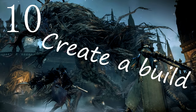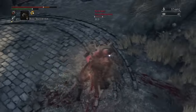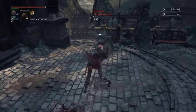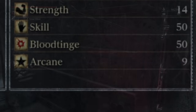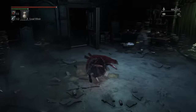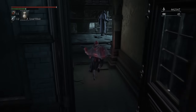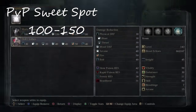Number 10: Making a Build. Having your own unique playstyle is essential in PvP, that's why your stats should reflect who you are and what you are capable of. There are passive slash defense stats, and then there are your primary damage stats. Your passive stats are Vitality and Endurance, and your damage stats are Strength, Skill, Blood Tinge, and Arcane. The PvP community all fights at the same level range, between level 100 and 150.